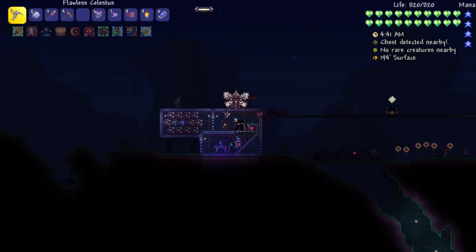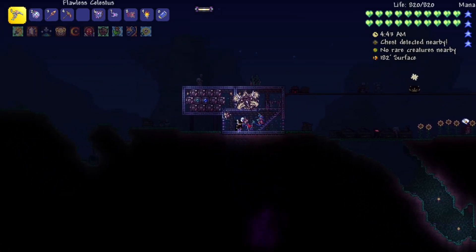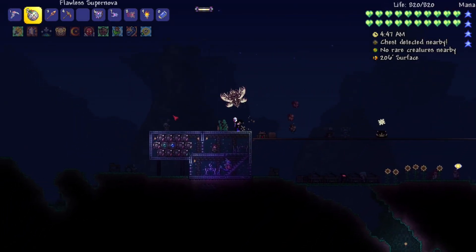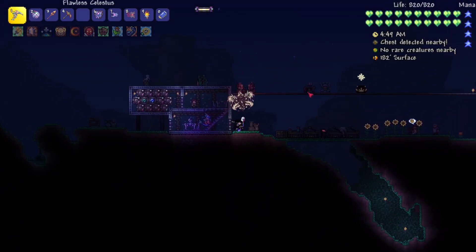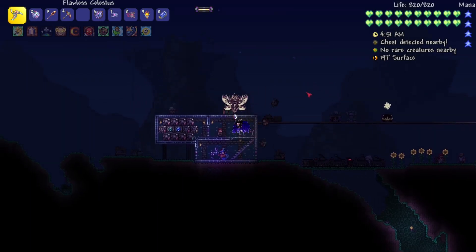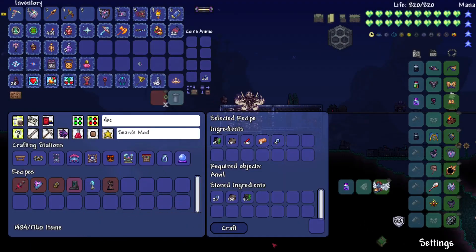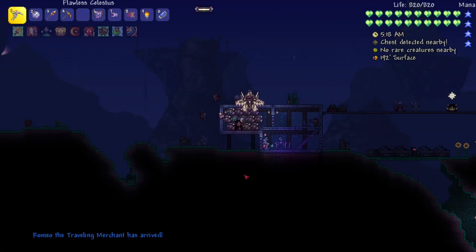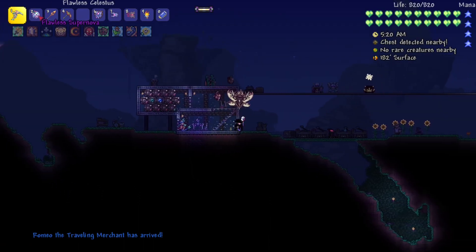Alright everyone, I already made a couple Calamity videos since 1.5 released but we're finally going to start the Exomech encryption computer. We need copper and wires and that's about it, which we definitely have. This is not my melee character or my range character — I decided to do my rogue character because it's the only one I haven't shown off.